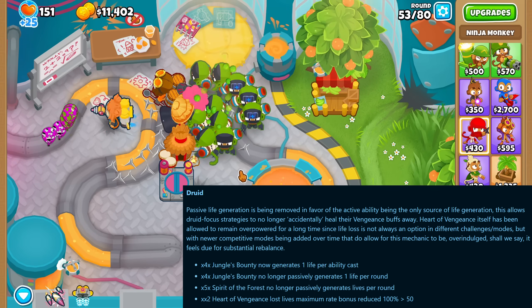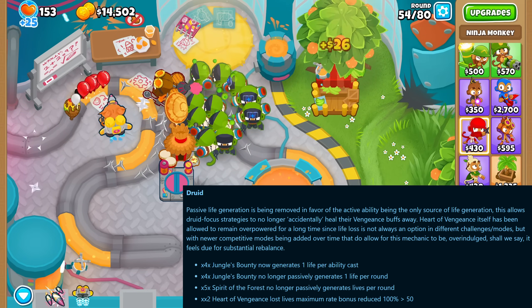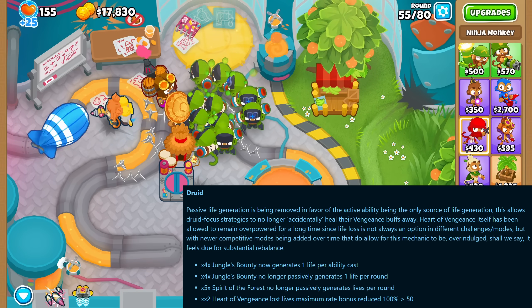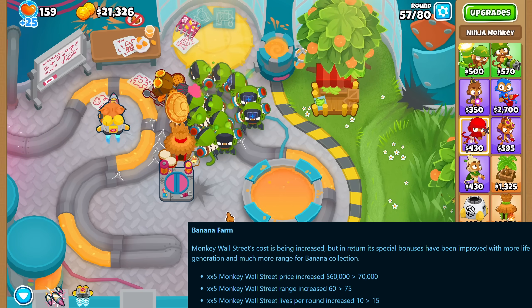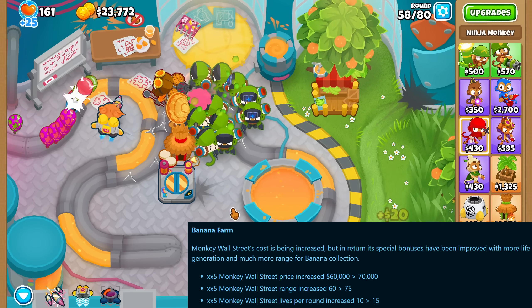The druid of the jungle now generates 1 life per ability usage and no longer 1 life per round, and the same goes for the spirit of the forest — no more automatic life generation. As for the heart of vengeance, the maximum attack rate bonus was cut in half. The banana farm got its monkey wall street price increased but it also generates more lives per round and has a larger radius for picking up other items.